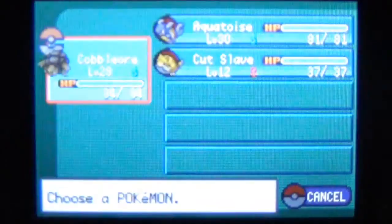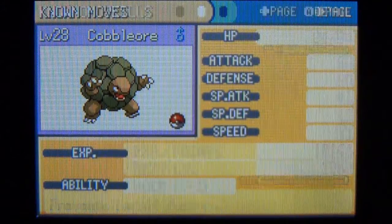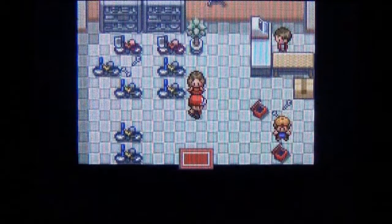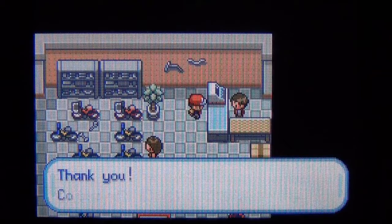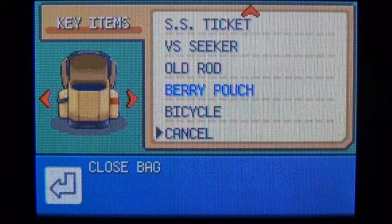Oh look, a rare candy! One thing we have to do before we head right is, in Cerulean City, we got that bike voucher a while ago. Head in here with the bike voucher and get the bicycle. Register it to the select button to use it whenever you want. You definitely want to get the bicycle — cool little item.